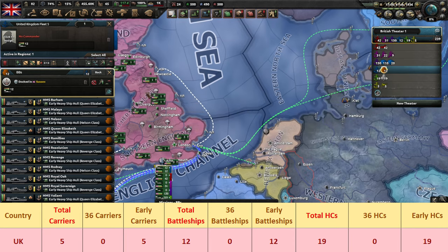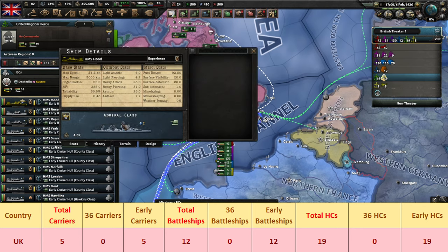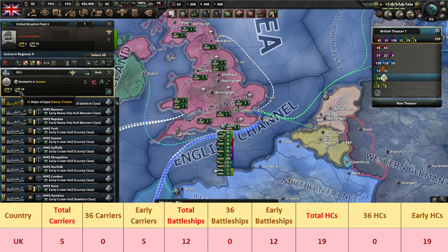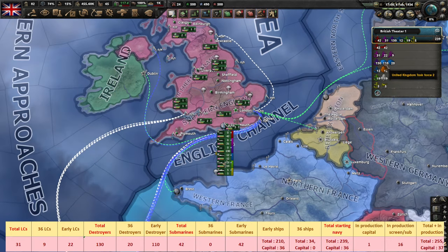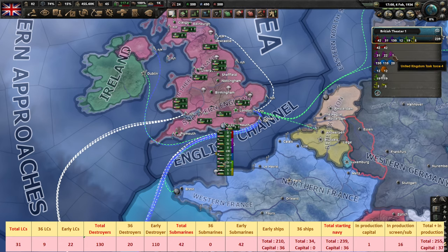As for battleships, the Brits have 12 of them, all pre-1936 models in three different classes, sort of like what we saw with the US Navy. UK players also have three battlecruisers at their disposal, the most impressive of which is the HMS Hood, which is the hardest hitting of them all and has the highest HP. On top of that, you have 16 heavy cruisers — no 1936 units here, everything is built on an early ship hull. Compared to the US, the UK has a numerical and quality advantage in screening ships with 130 destroyers and 31 light cruisers.